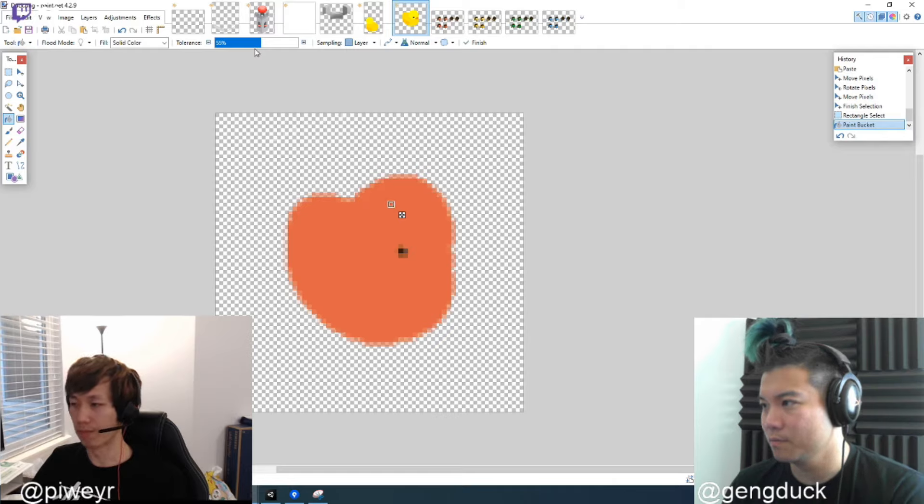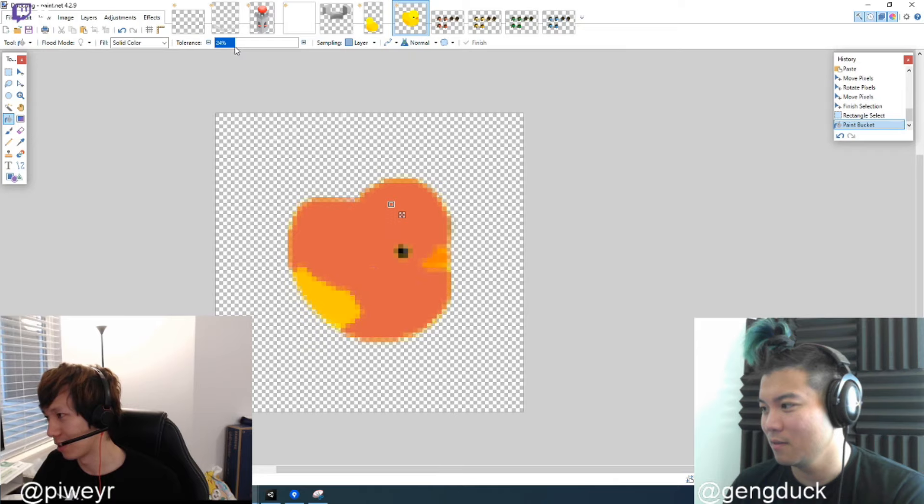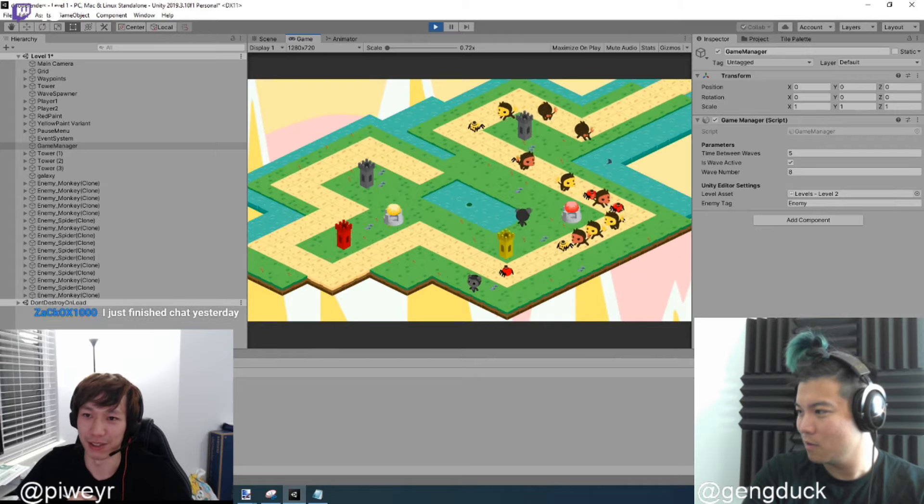We were thinking about what would be cool for what our towers shoot and then we came up with a rubber duck. The only problem is we can't change the color of a rubber duck because if you change the color it's just not a rubber duck anymore. That's why we decided to throw hammers at the enemy because we can choose which color we throw at the enemy.